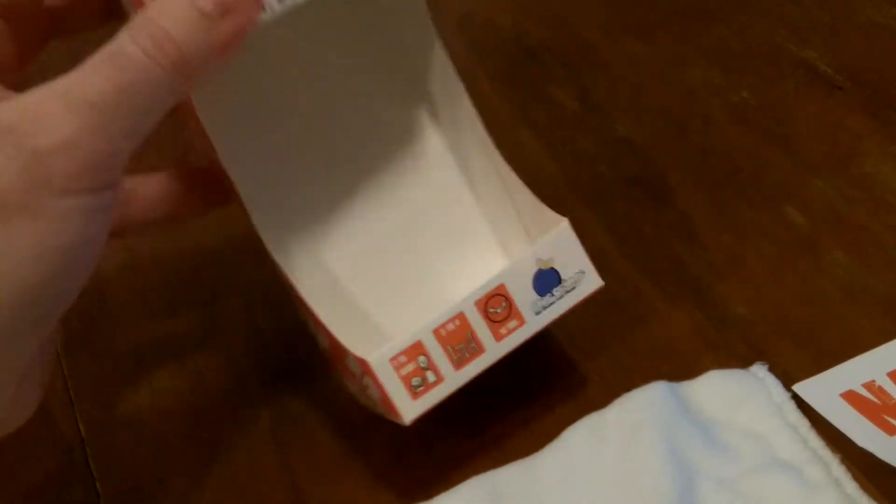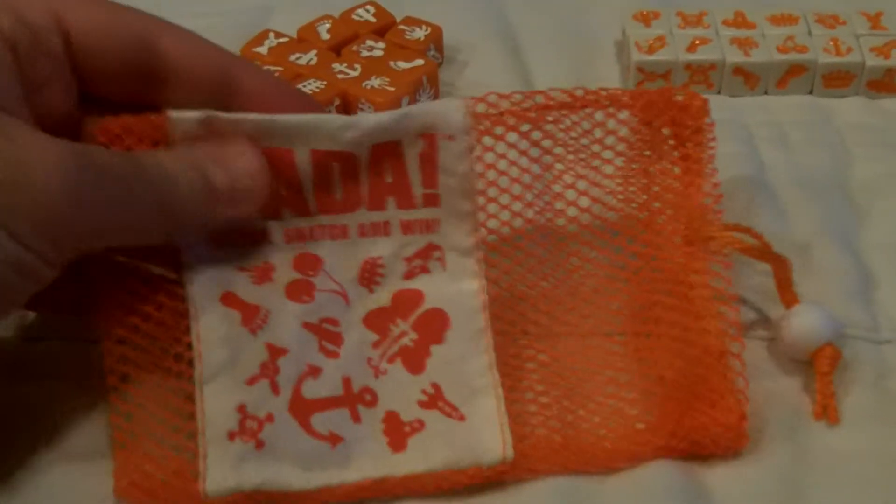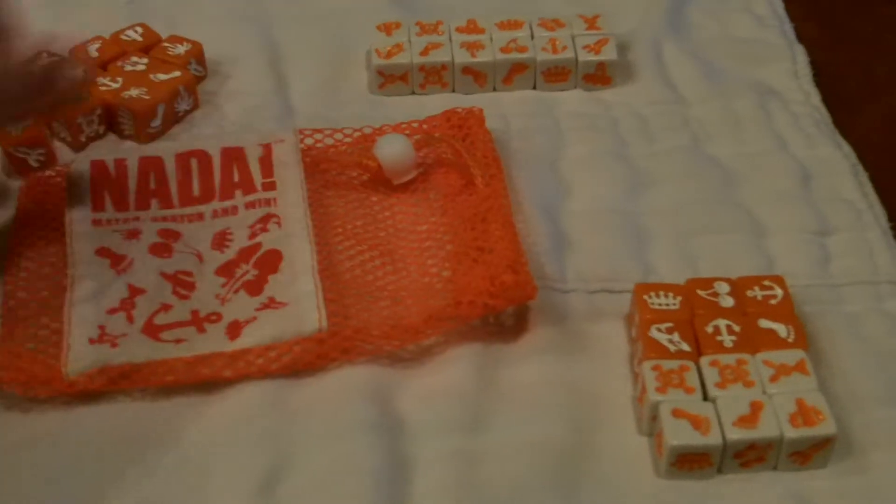The packaging for this game originally comes in a nice little box, but I'm just going to chuck this after the review because all the dice come in this nice little orange mesh bag. The bag is great, good quality, and I'm just going to store the game in there. It comes with 36 dice with that travel bag and these instructions, which are double-sided, fold up, and fit into the bag with the dice.